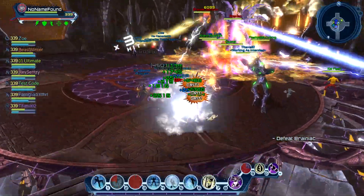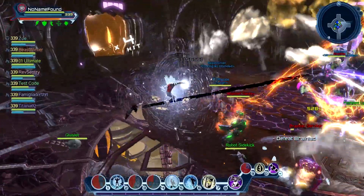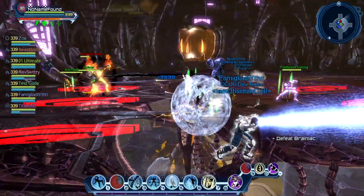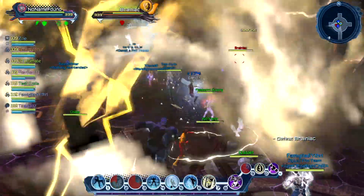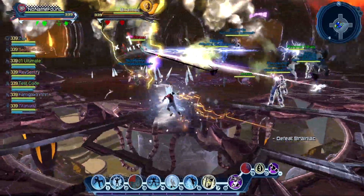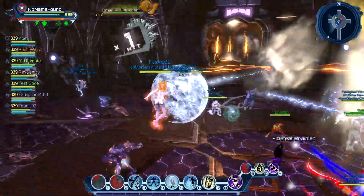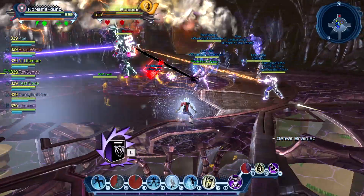I'm not sure about those turrets that sometimes spawn — probably there are mechanics on the Elite raid, but I can't be precise. So, as long as the tank is taking the aggro of everything — and the heads can spawn from every single door — everything will be fine. You just have to dodge those charges, the strafing run, the bolts on the ground, and the 180-degree damage that Brainiac is doing. Now let's take a look at the cutscene.